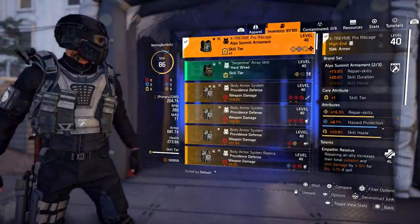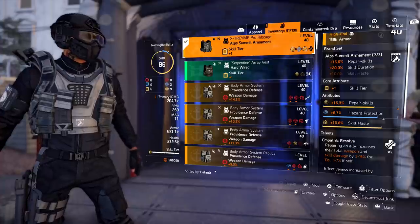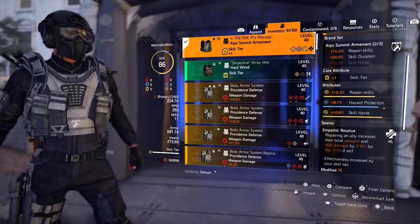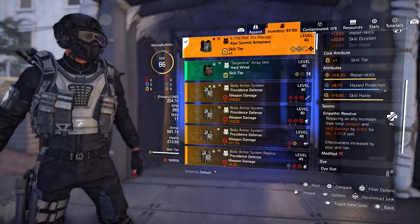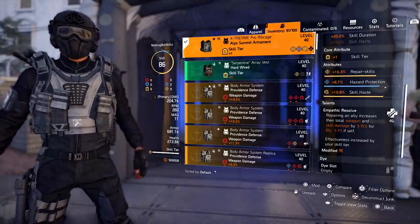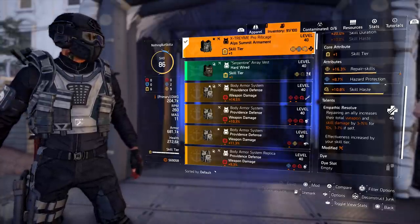For the chest we are running a 2-piece Alps Summit because it gives us 15% repair skills and 20% skill duration. The core attribute is skill tier. For the attributes we have repair skills, hazard protection, and skill haste as the mod. Ideally I'd like repair skills, skill haste, and skill haste on the mod. The talent is Empathic Resolve: repairing an ally increases their total weapon damage and skill damage by 3–15% for 10 seconds, or 1–7% if self. Effectiveness is increased by your skill tier, so at tier 6 we should be getting that 15% extra total weapon damage for our team every time we heal them.